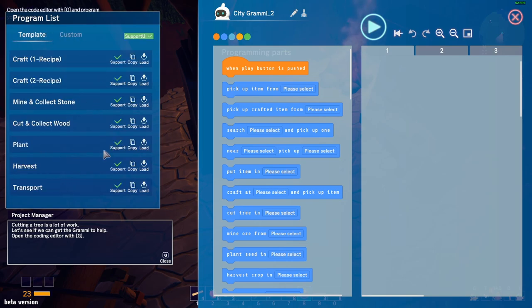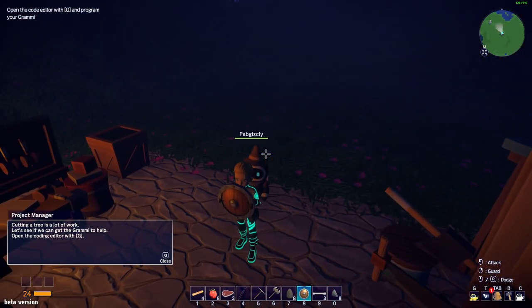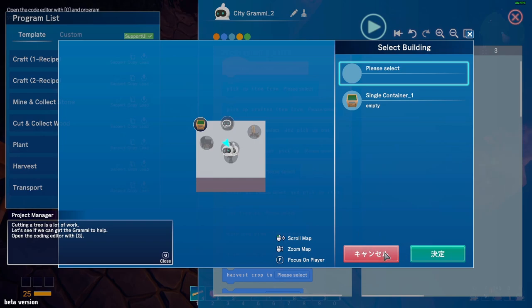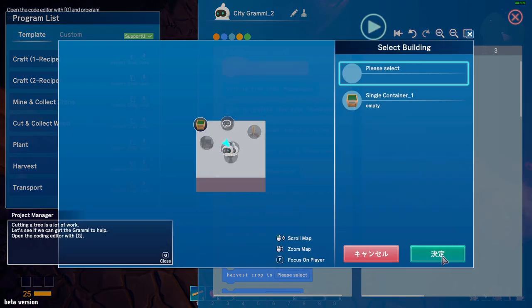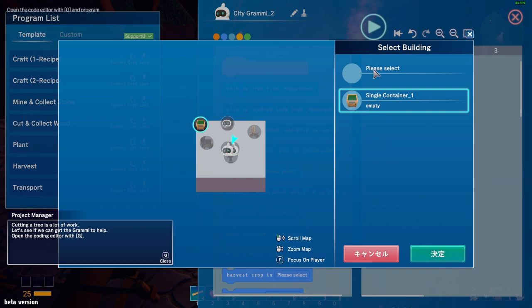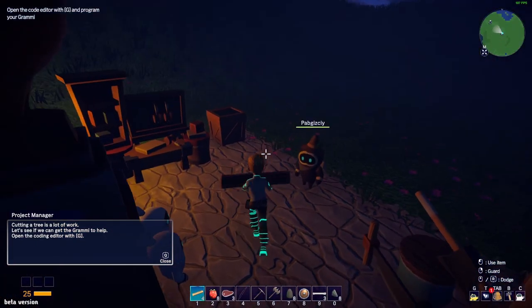He's like a program, like a robot - he can do stuff. But when I press this, it's Chinese or Japanese - I don't know the language. I think the developers maybe forgot to translate this. Green is good, let's press on green. Nothing happens. 'Pick up item - please select.' We can do things like selecting a processing table but I don't know how it works yet.